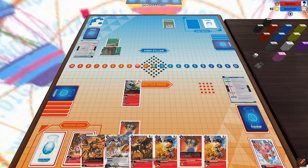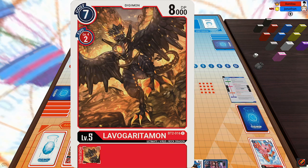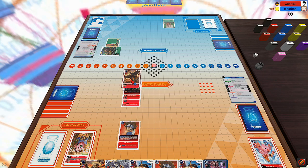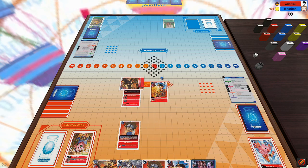I flip over a Digitama. Unfortunately I forgot to change my memory to three, but anyway I just play into a Lavogarademon, drawing a card for Digivolving. Then Lavogarademon is going to attack into Jagamon, and then I'm going to raw play a Greymon, passing the turn over to my opponent.